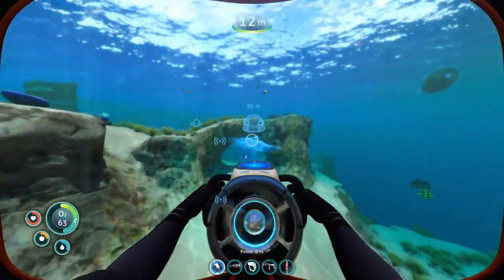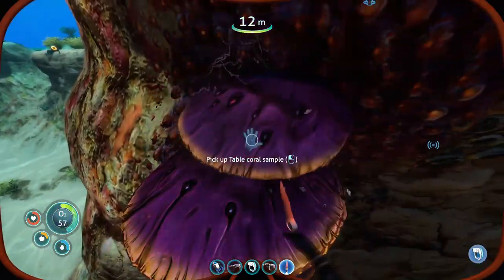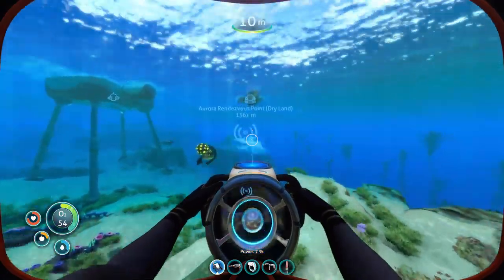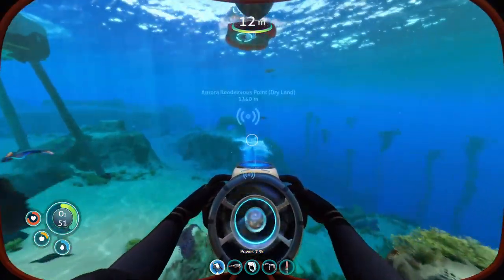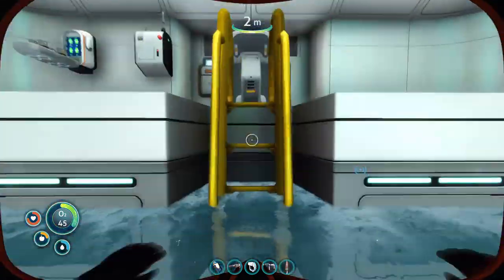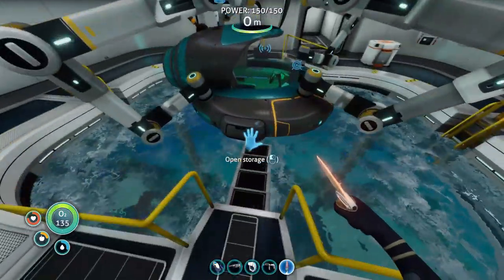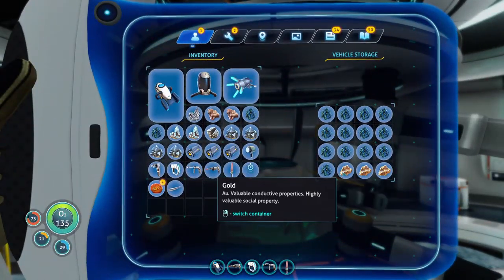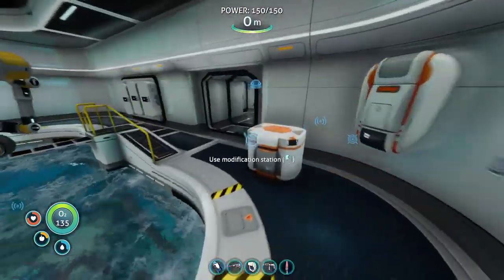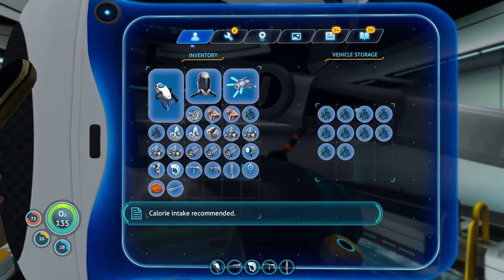Now we just need to collect the table coral. I'm pretty sure we have the right amount of titanium, but if not that can always be adjusted. Yeah, we've got a pretty good amount of titanium — good to go. Wow, we actually have a lot of titanium. We're gonna go and store our copper and table coral.